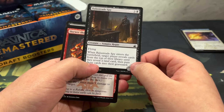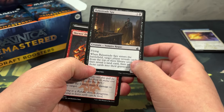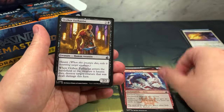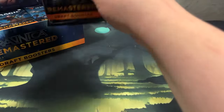And a vampire - when he enters the battlefield, target player reveals cards on top of their library until they reveal a land card, then puts those cards into their graveyard. That's interesting. And that's it for pack one.